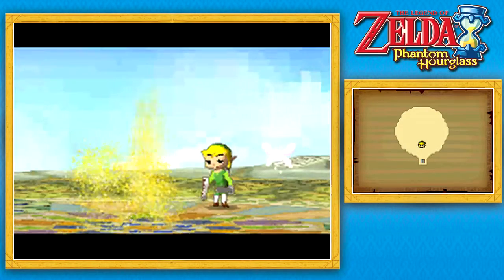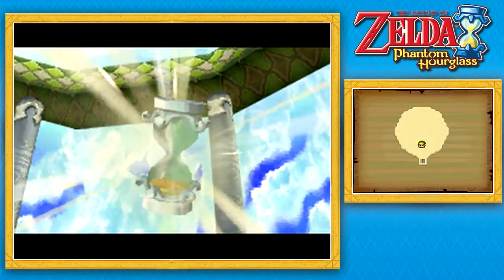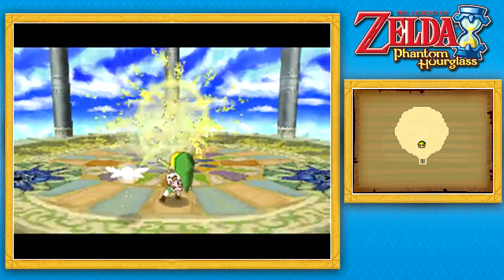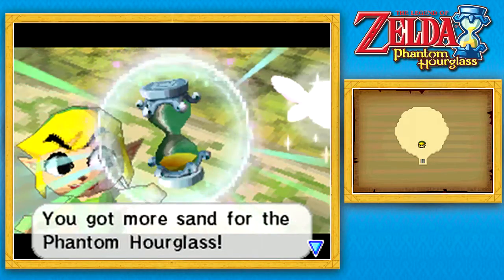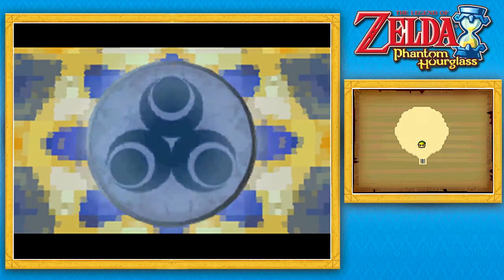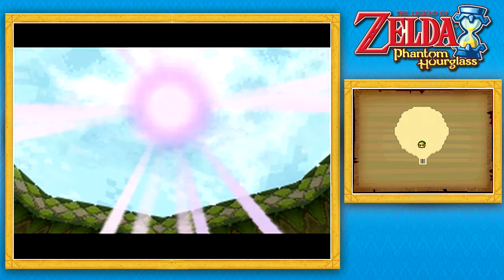Let's hold this up and get ourselves some more time so we can explore the Temple of the Ocean King even farther. You got more sand for the phantom hourglass — two minutes have been added. And hey, there's that symbol again, which means that we have rescued another spirit.